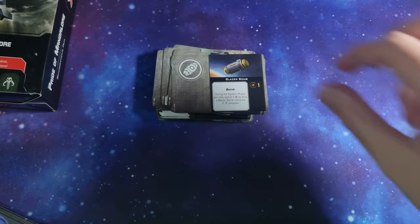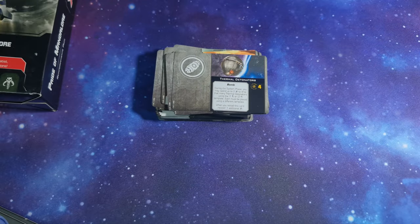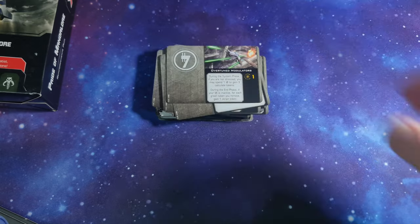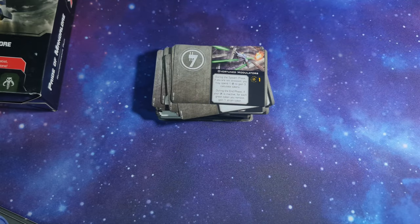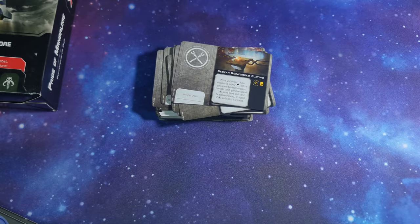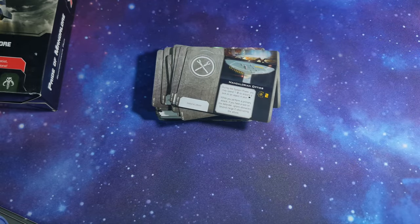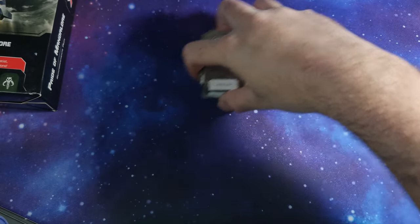False Transponder Codes — that's the illicit upgrade. Blazer Bomb — that's the new payload. Concussion Bombs. Thermal Detonators. Delayed Fuses. Overtuned Modulators — two of those. Beskar Reinforced Plating — these are really nice upgrades — three of those. Mandalorian Optics — three of those. Very good.